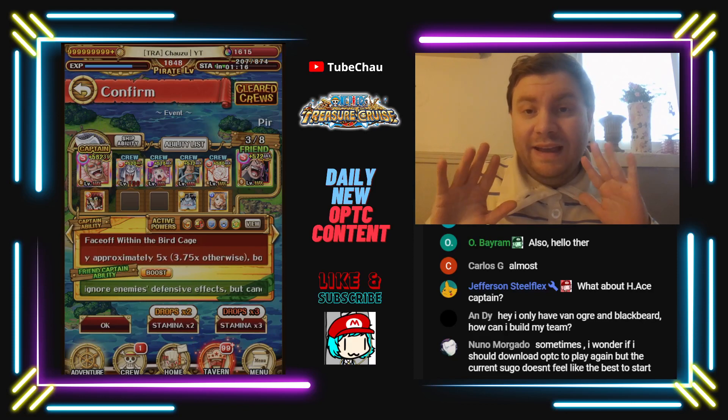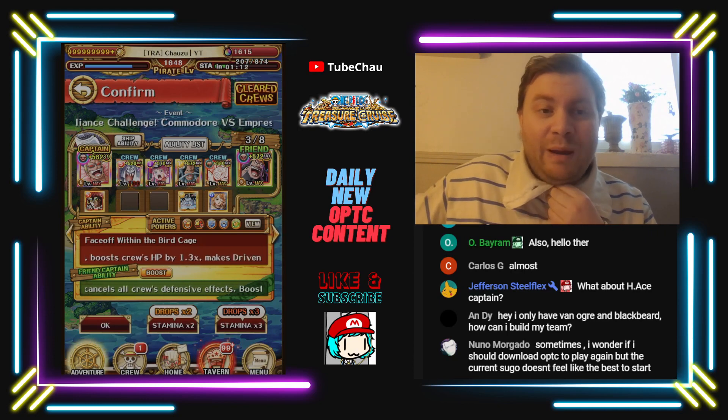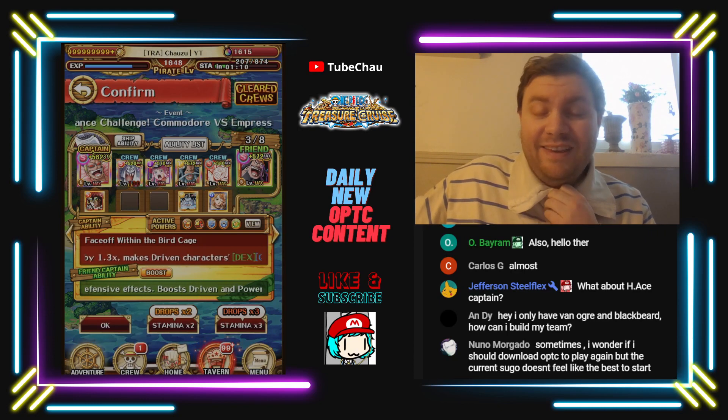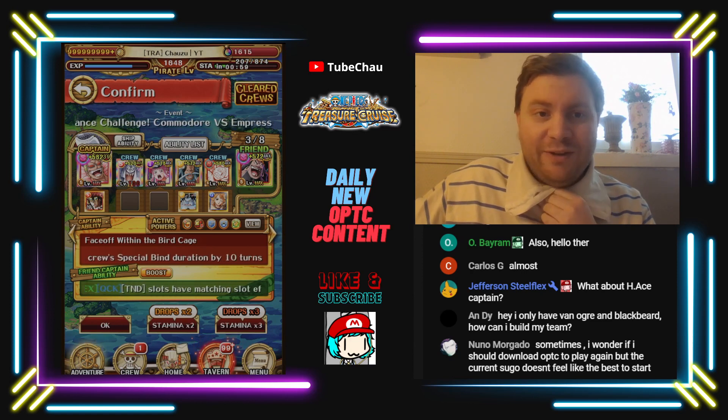Hey guys, Chauzu here, and this time I'm bringing you a fairly accessible team with no new badge against the Boa Blitz. The most inaccessible unit is this Luffy, but I know many people wanted to pull him on his debut, so I hope this does help quite a few people.